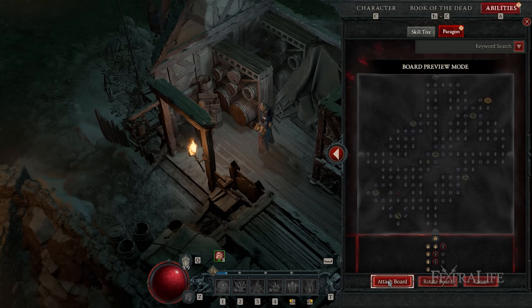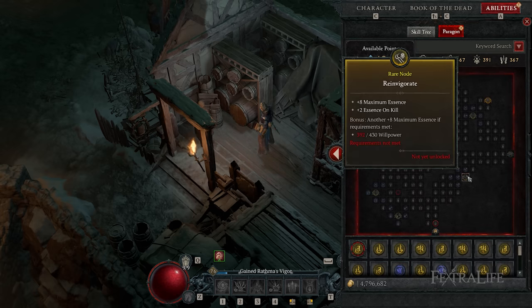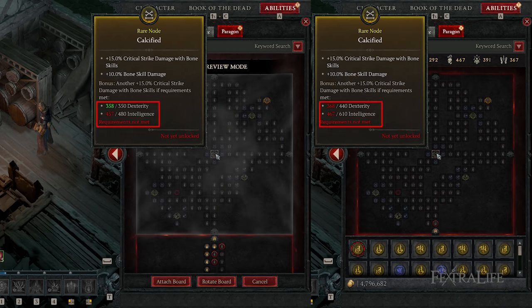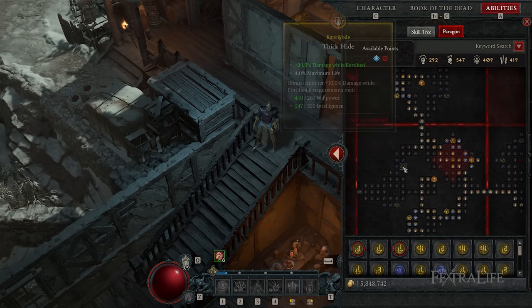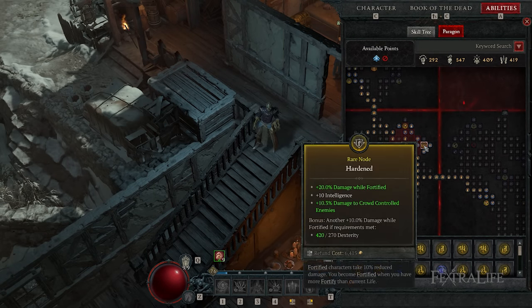I urge you to experiment with different boards. Try different boards, see what works for you. You don't have to pick one and stick with it if it's not working — try it, see if you like it, try another one, because you want that second board to really be the backbone of your build. At some point, probably on your second board, you're going to come across another glyph socket and you'll put your next glyph there.